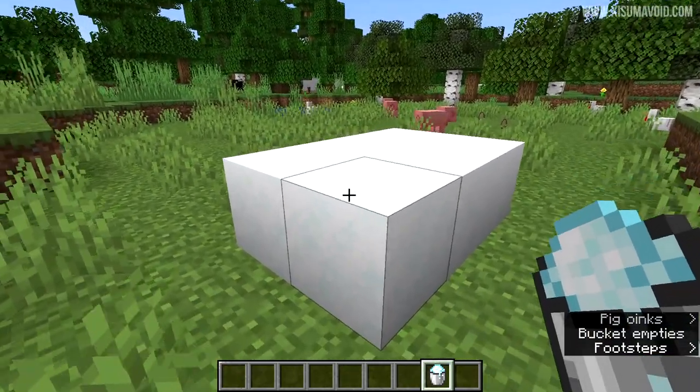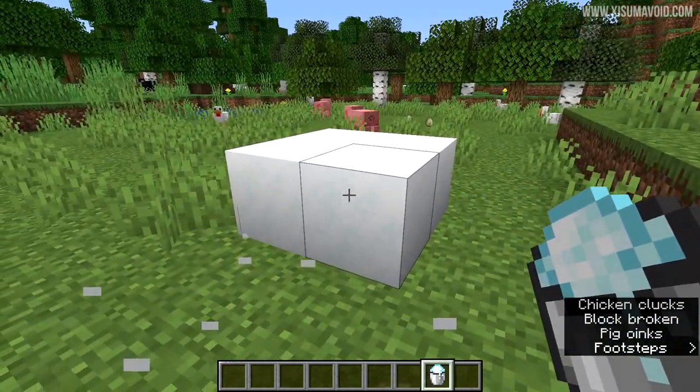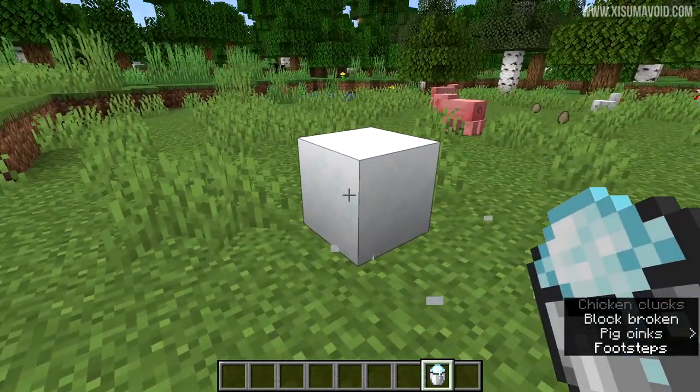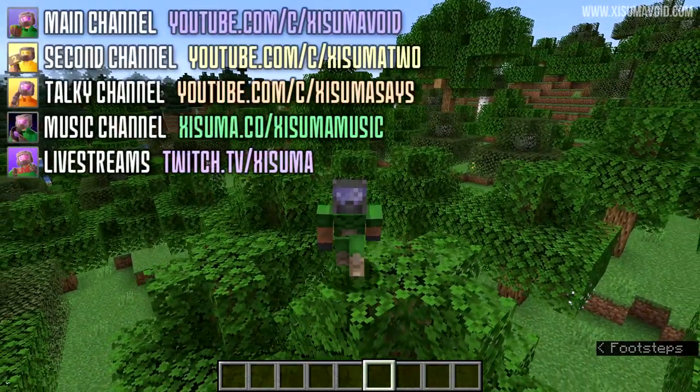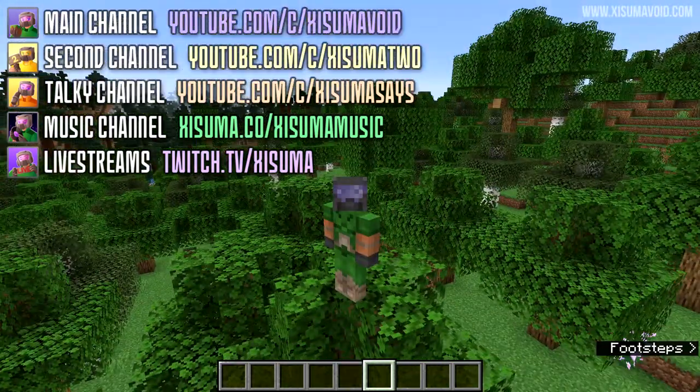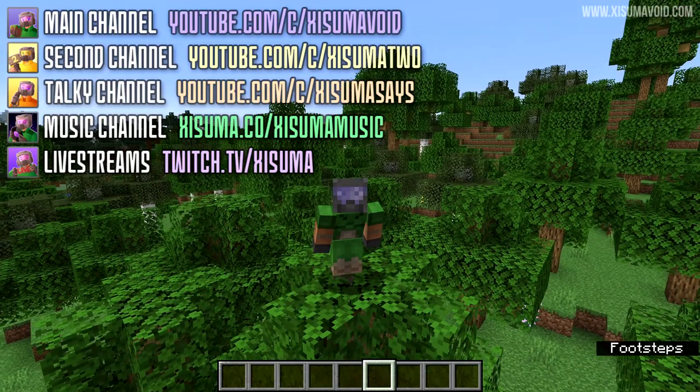Lastly, the powdered snow now has a break block sound and also adds something to the subtitles — it's just the same sound as when you break snow. And as always, there were more bug fixes, mostly polishing up things you'd hardly ever notice. If you want to read them all, it's linked in the description box below.